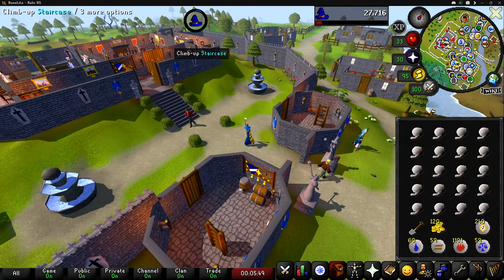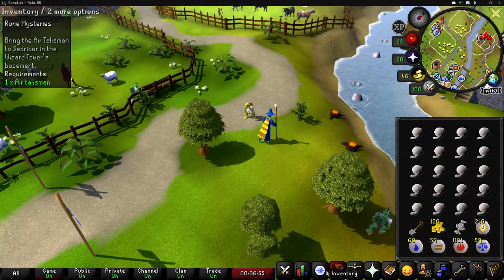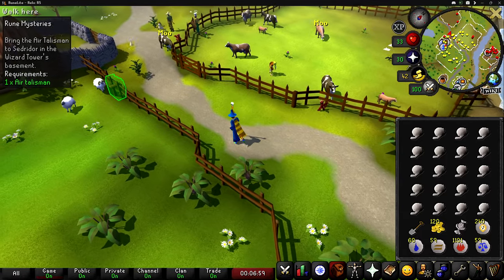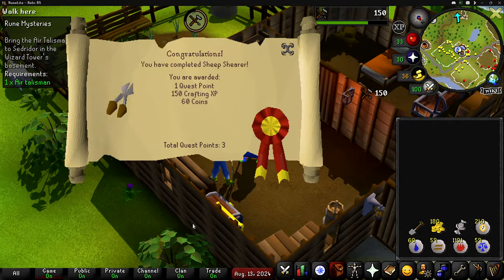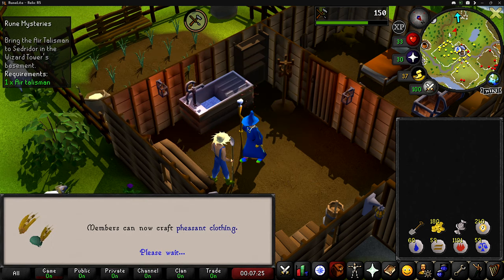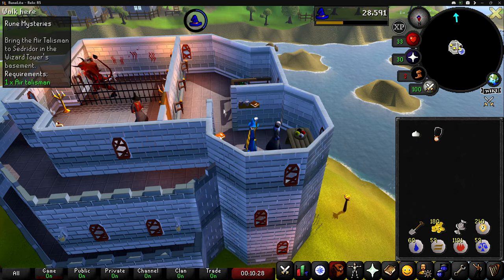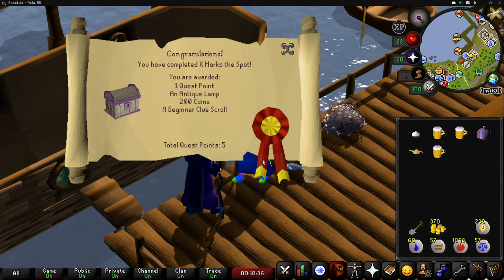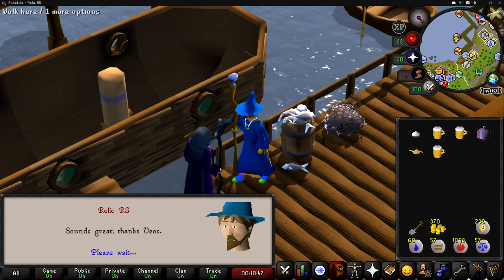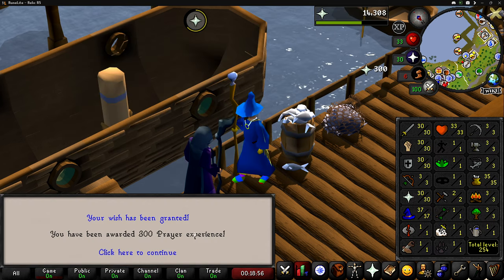I'm going to run upstairs at Lumbridge and start Rune Mysteries, go over here and start X Marks the Spot as well — we'll have a bunch of quests going at the same time. Keep in mind my inventory is going to be pretty heavy and we only have level 1 agility and no energy or stamina potions, so we're going to pretty much be walking almost the entire time. Level 2 crafting — very nice. Let's start and finish Imp Catcher. We get an amulet of accuracy, one quest point, and 875 magic XP. X Marks the Spot has been completed, giving us an antique lamp, 200 GP, and a beginner clue scroll. This antique lamp is going to go on prayer — there's a free 300 prayer XP.